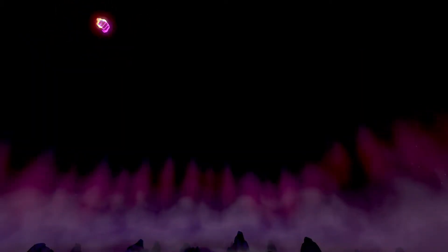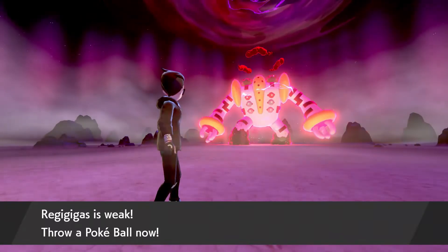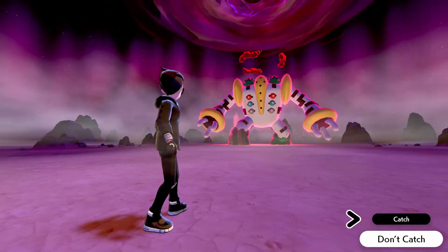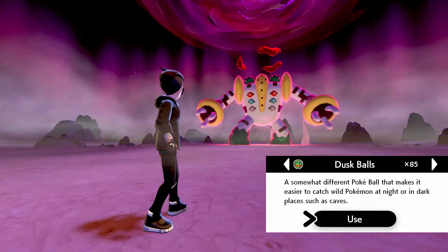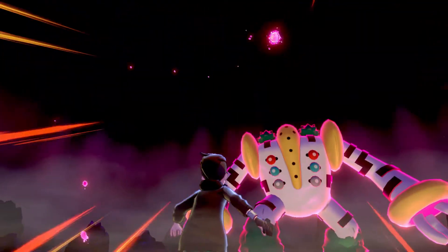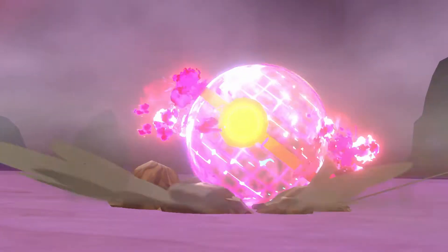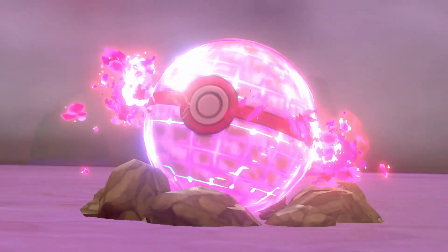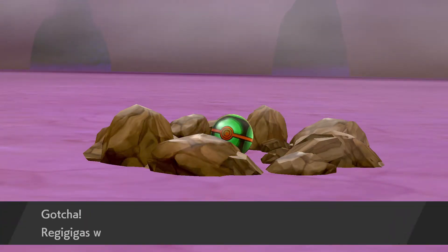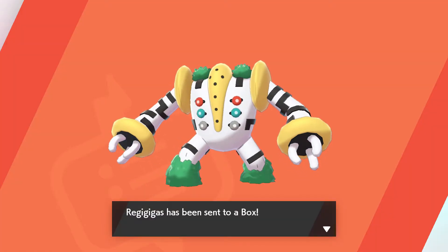Did you notice they're only letting you fight with that one Pokémon? That wasn't hard at all — you bring whoever you want to bring. Bring whoever you want; he's not hard to beat. Pick a nice high level 100, Dynamax, max knuckle, and Reggie Gigas is ours. He has been sent to the box.